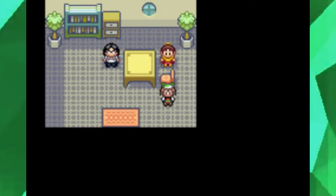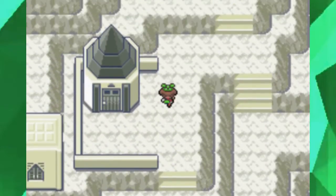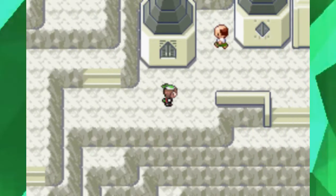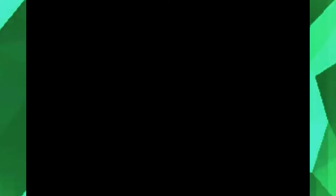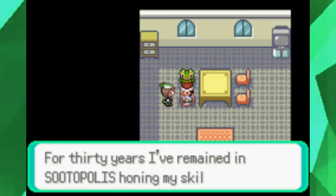The remakes made Sootopolis City look fantastic with all these little landmarks like this big tree right here. The Cave of Origin leads to what I would call the core of the Hoenn region. And Groudon's room looks much cooler — I'm sorry, but it's true. I'm just fitting more for Ruby rather than Sapphire, I guess.